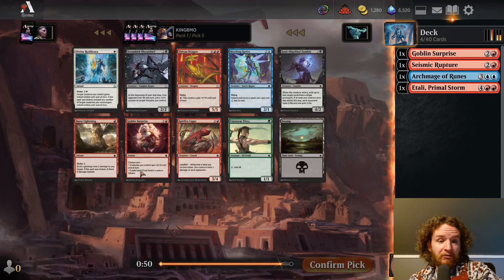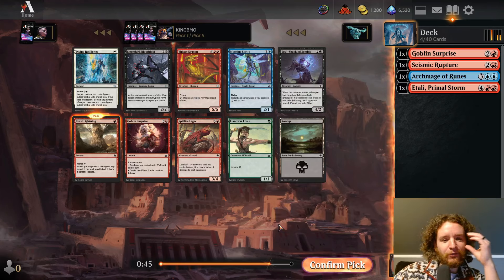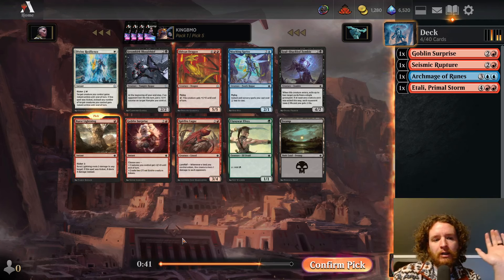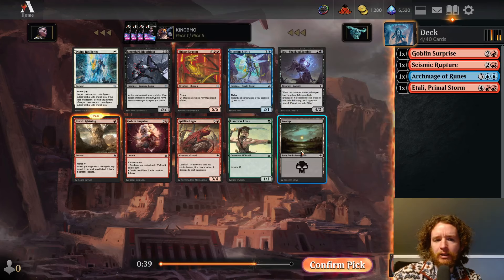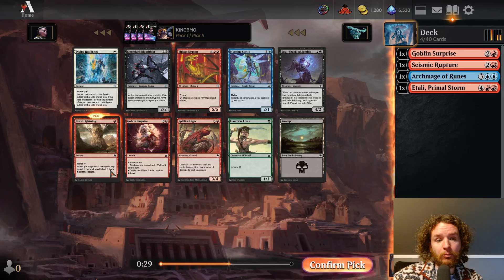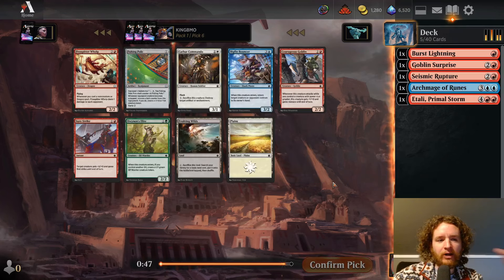Burst Lightning, pick 5. Another Llanowar Elves — maybe the guy on our left has three. That's fine. Burst Lightning is a great signal, happy to have it. It's cool that Mocking Sprite is here but Mocking Sprite isn't that good. We'll take the Burst Lightning — you want a Burst Lightning in every deck. I wouldn't mind the Shivan Dragon here either, but if the Burst Lightning wasn't here I'd take it. Although we have a couple heavy drops already.